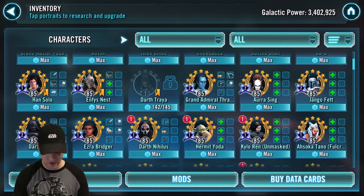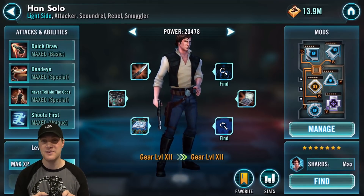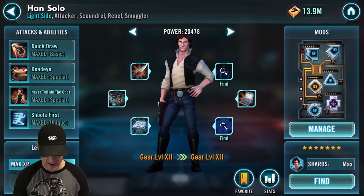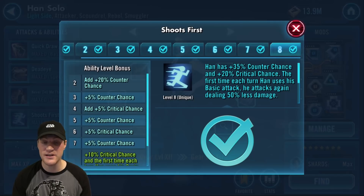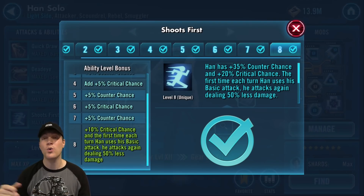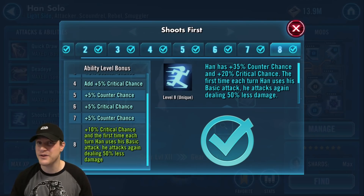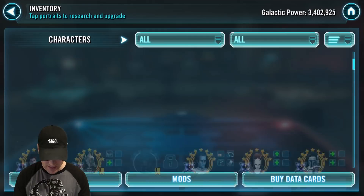Next, Raid Han. He's in and out of the list, but he's here because of his use in all aspects of the game and his current arena viability. His Shoots First ability grants +10% critical chance, and the first time each turn Han uses his basic attack he attacks again dealing 50% less damage. He also gains critical chance up. The ability to attack again is amazing — his damage goes through the roof.